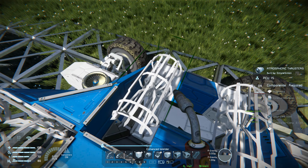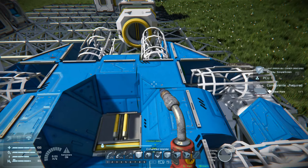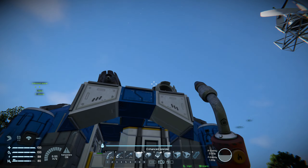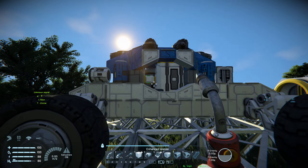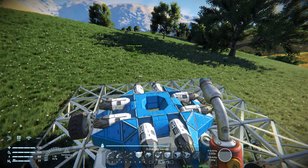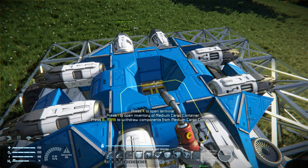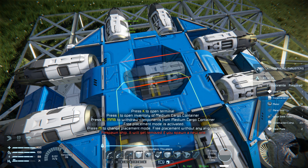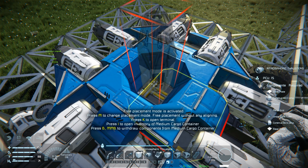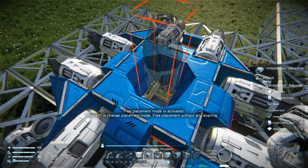I need to make sure I get the materials crafted up for all these thrusters, so I'll get them on the build planner and get the materials together. All the thrusters are now installed. I haven't got a downward thruster but let me see if I can fit one on here — I don't want too much thrust downward.